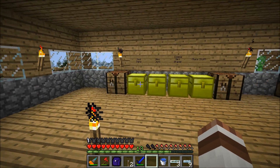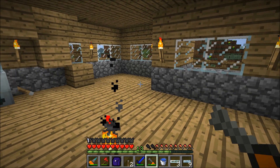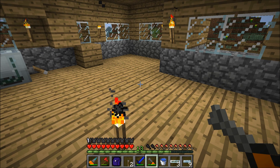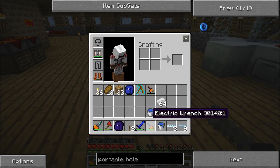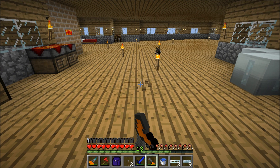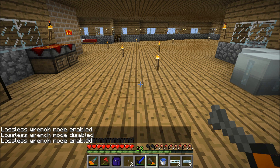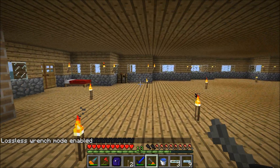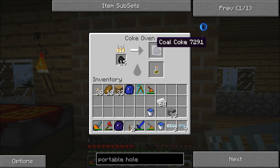What I do know is how to change mode on the electric wrench. Apparently it's the B key — P and right-click enables lossless wrench mode. That means a lot of energy will be used while dismantling machines, but you have a 100% chance of getting the item back. That's basically all you need.